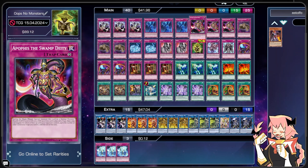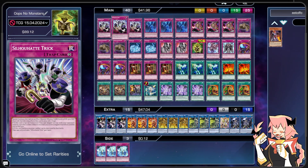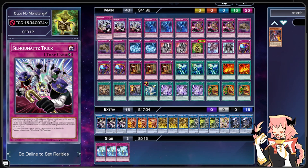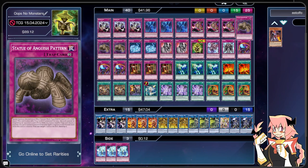We're on triple Apophis the Swamp Deity. During the main phase you can special summon it — it's a normal monster with 2000 ATK and 2200 DEF, and still a trap. You can negate the effects of face-up cards your opponent controls up to the number of other continuous traps you control until end of turn. Very similar to Silohat Trick but instead of Illusions it counts continuous traps — not even just trap monsters, all continuous traps — so it functions well with our other cards.